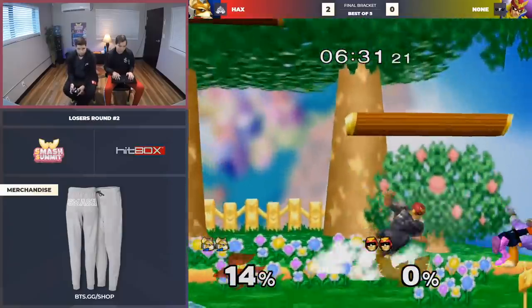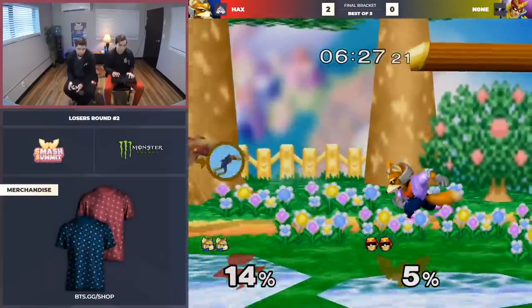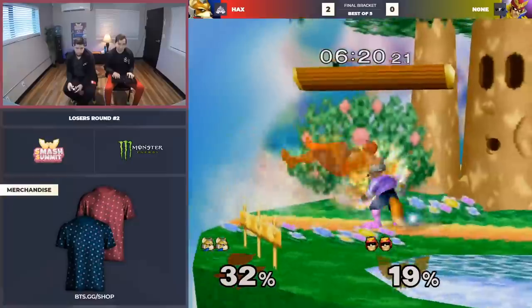He just wins this game and then the prediction comes true to make the set. Let's see what happens — you just got to play Falcon right. That drill was insane, by the way — box drill. He's on to Hax's movement right now.